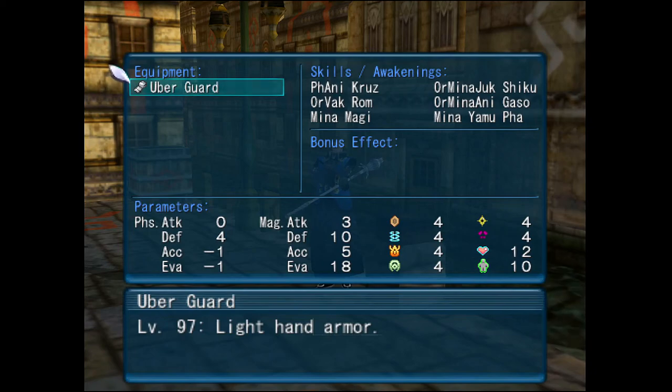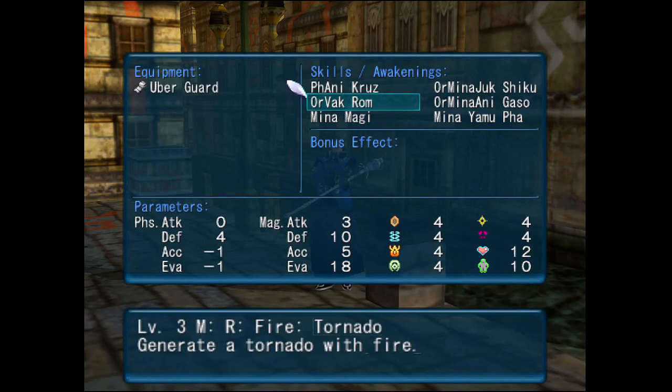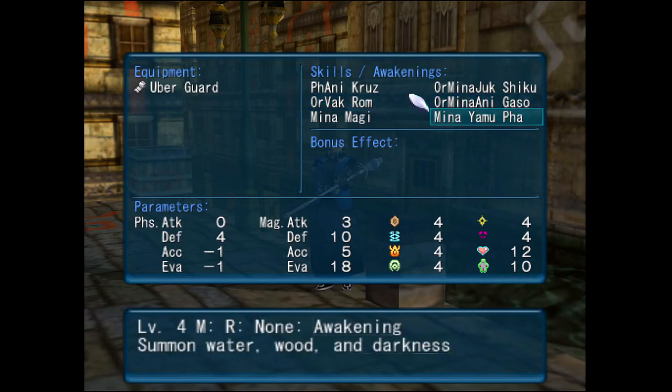Ubergard is a level 97 light hand armor. This is going to give me a little bit of variety in my extra spells. I typically only run a specific spell setup, and we'll get into that a little later. But this gives me access to Fanny Cruz and Orvak Rom. Orvak Rom is a fantastic spell — I have long been a proponent of the Rom spells. Very accurate spells. And as long as you get that little hit in, this being a level 3 attack, it's not going to hit for little. You're able to get experience when the monster is felled. This is also the first time we see Minayamu Fa, which gives us three elemental summons.